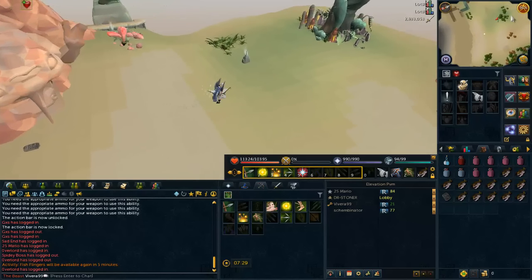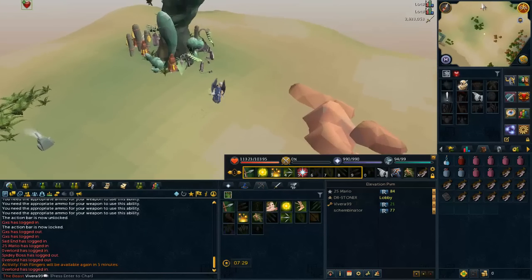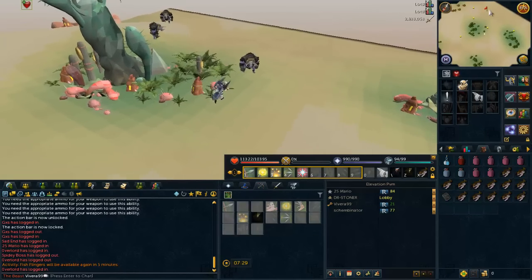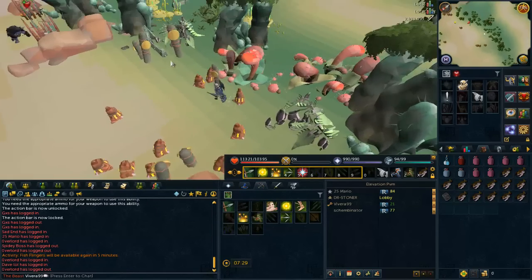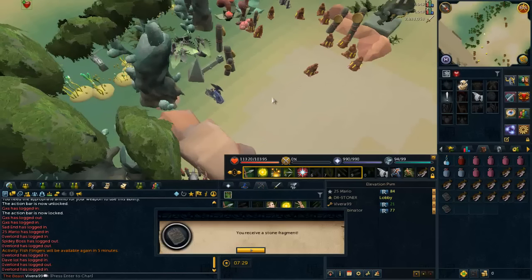The second location is just south of the first location, just like southeast from it — it's not that far. You go to the area right here and as you can see on the southeast side, you can pick up the second fragment and then you are done from this part.